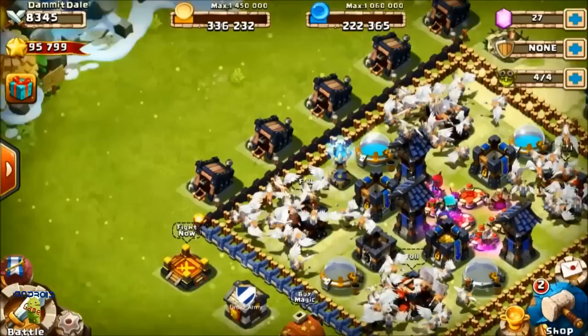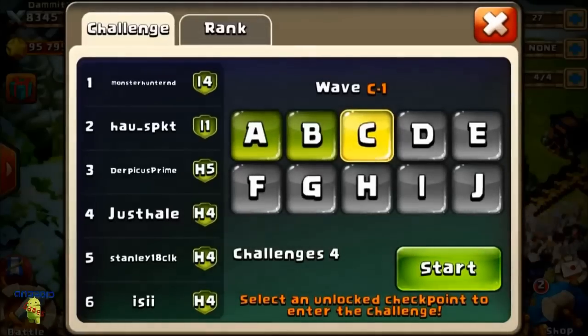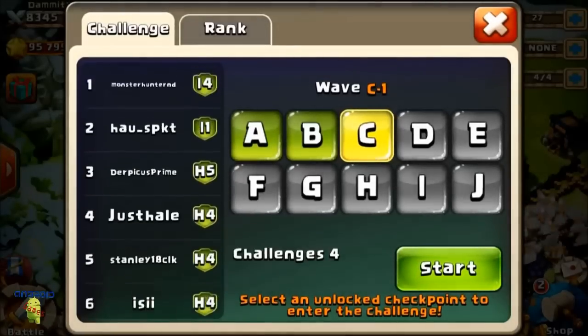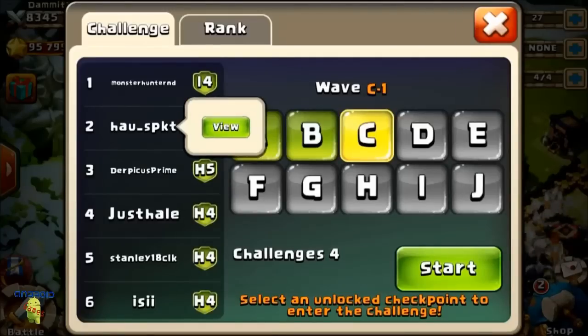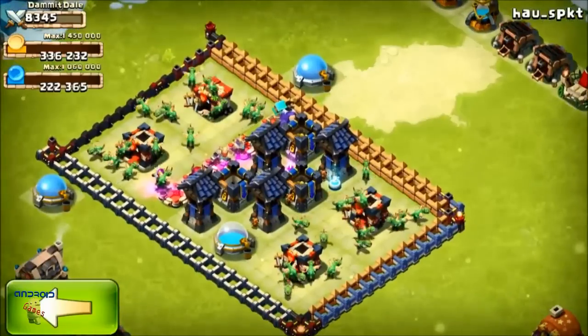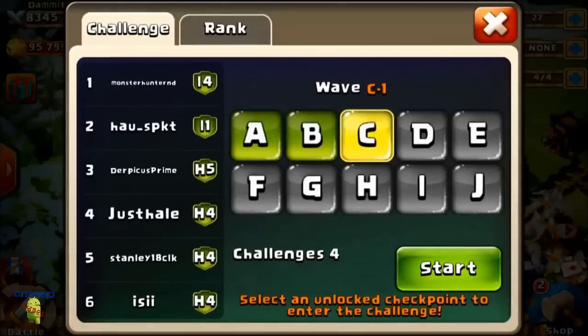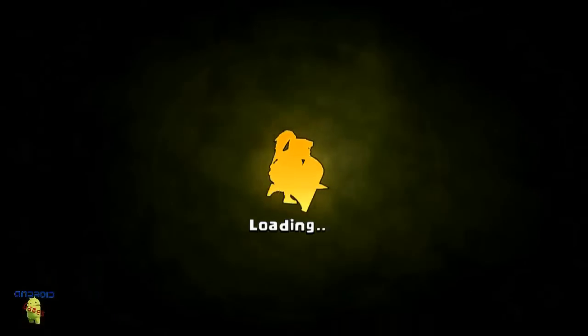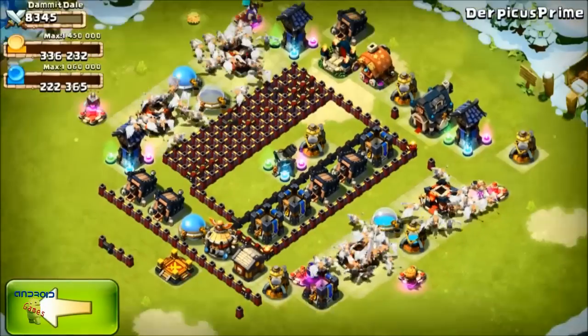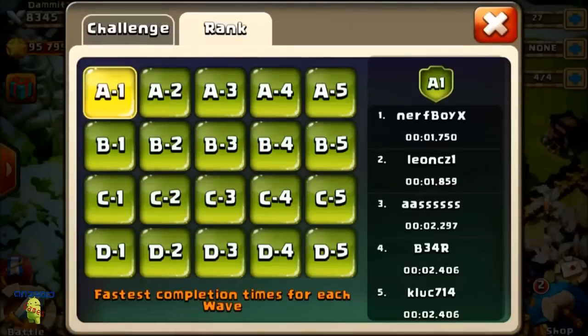We're going to get into the new thing called Here Be Monsters. Some of these people - I was looking at them - there's no way they've gotten to I4 and I1 because they're hackers. If you look at their base there's just no way, unless their heroes are like level 180. Just some people hacking.